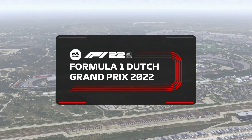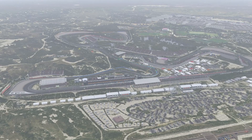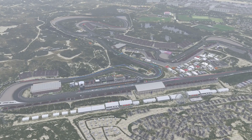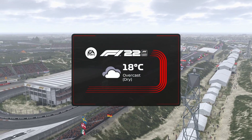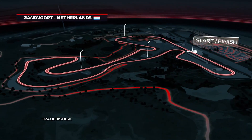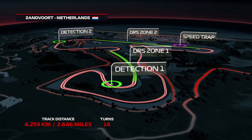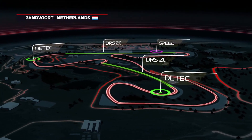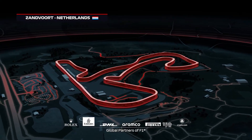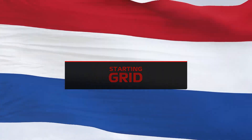For years the passionate Dutch fans have been easy to find trackside in races across Europe. Here this weekend it's even easier to find the Dutch fans as they have a race to call their own once again. A warm welcome to all of our viewers in the Netherlands and around the globe as we get underway for the Dutch Grand Prix. Zandvoort circuit has 14 corners — 10 to the right and 4 to the left — with plenty of steep camber and elevation changes throughout the 2.6-mile lap.